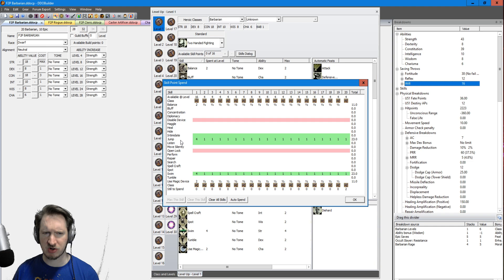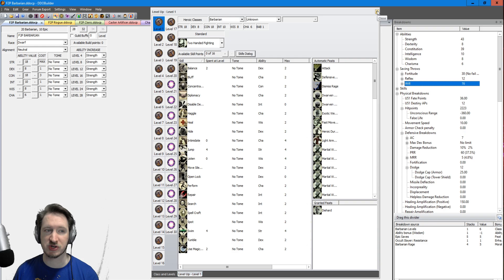As for how you spend those skill points, this character uses Jump, Swim, and Use Magic Device. These might not seem like the most optimal skills, but Barbarians don't need too many. Use Magic Device is fantastic, allowing you to cast the Shield spell. One of the most dangerous effects in the entire game is Magic Missile, and if you do not have Shield on, it will kill you. Swim and Jump let your character move around and be more mobile, which is important for surviving.